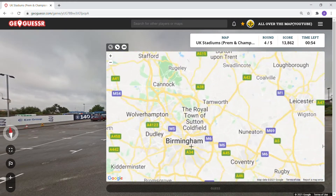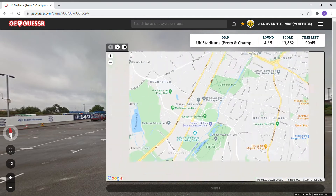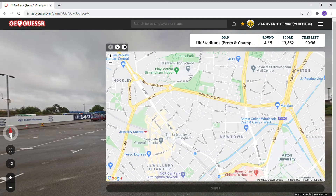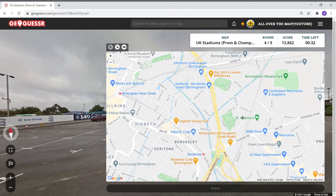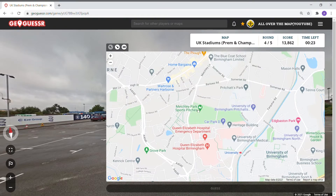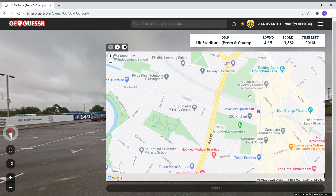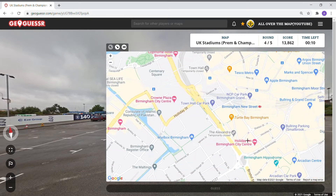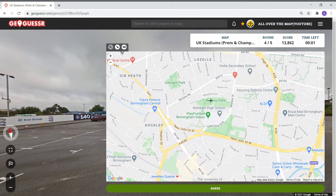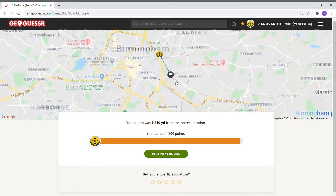Birmingham City Football Club — Birmingham. It's the cricket ground. St. Andrews — let's see where this is. I thought this extra minute would give me a better chance, but it's not doing that. TGI Fridays. This looks a little further out. Okay, St. Andrews — let's see.